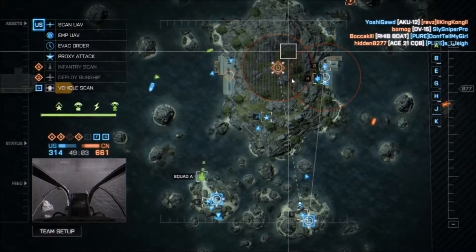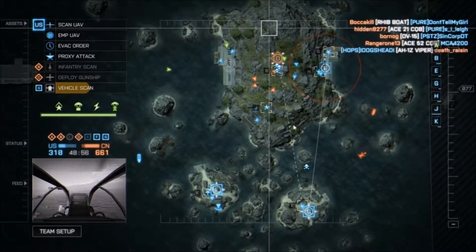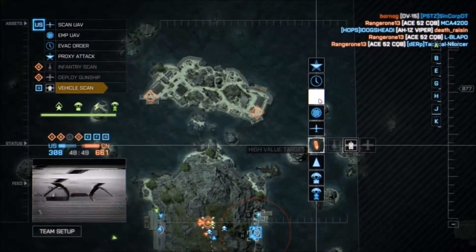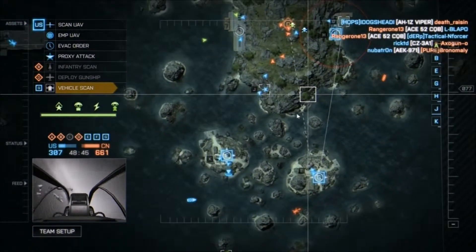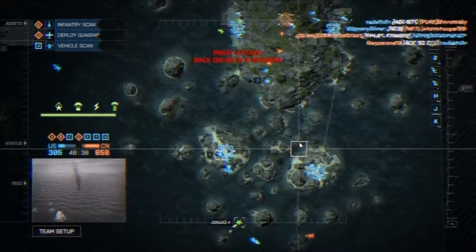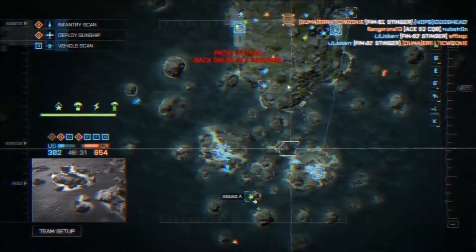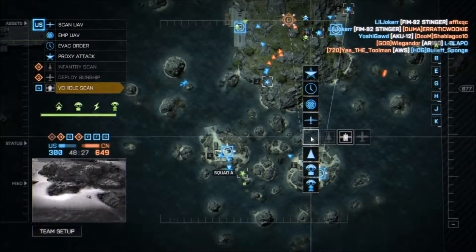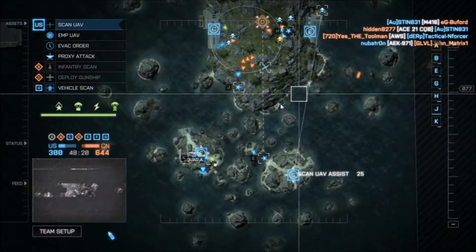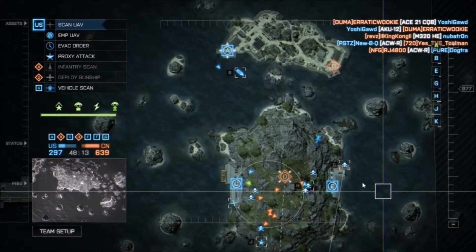I don't think we're going to win this one. They're too strong. We're doing a nice job of trying to capture different objectives, but they keep countering us too quickly with vehicles. What's really killing us now is these attack boats. Our attack chopper was doing okay. You should never use Proxy Attack unless there's no other use for it — but there's always a use for Proxy Attack. It can block incoming cruise missiles.